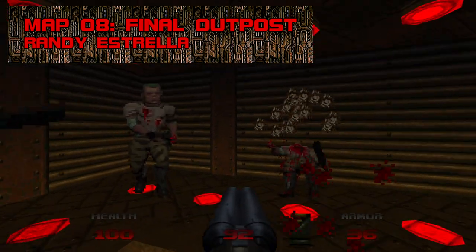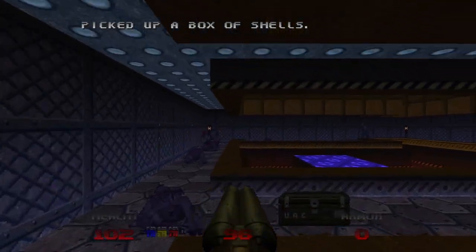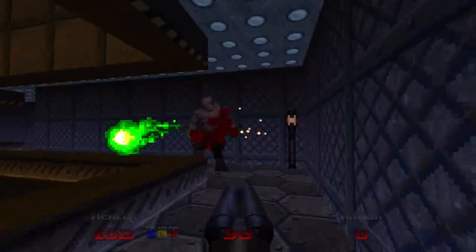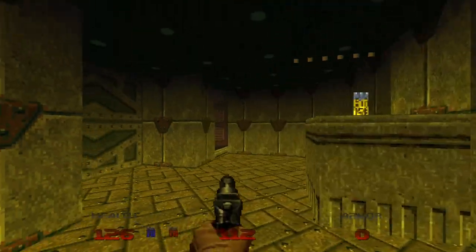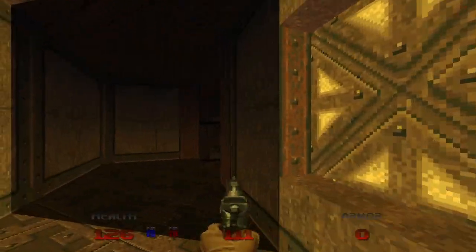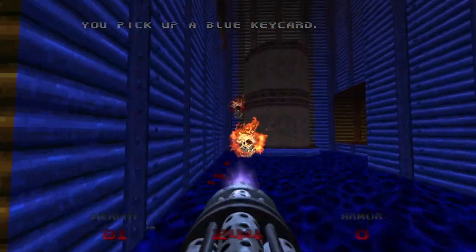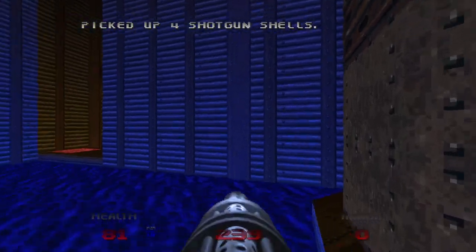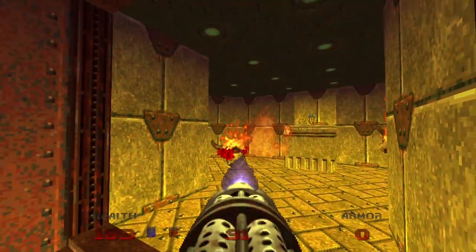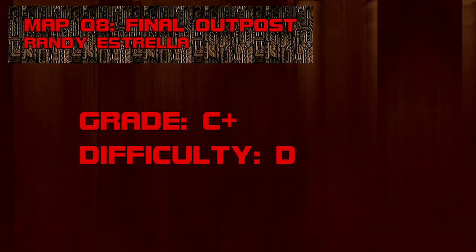Map 8: Final Outpost. This map gave me trouble in my first Doom 64 playthrough — shotgunners and nightmare imps are abundant, health really isn't, and the final fight is a ball buster. You're forced to fend off four barons and a pair of hell knights closing in on both sides. The yellow key puzzle solution is: there is no solution inside the room — leave and press the yellow X to lower the block. Final Outpost closes out Doom 64's first episode. Grade: C+, Difficulty: D.